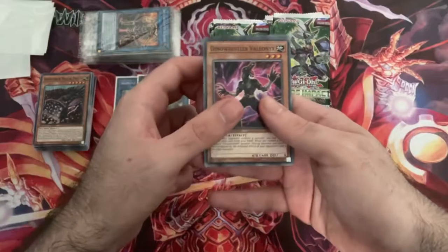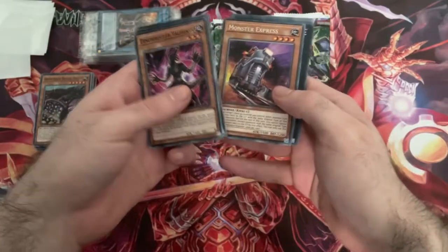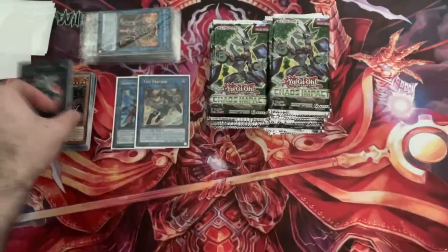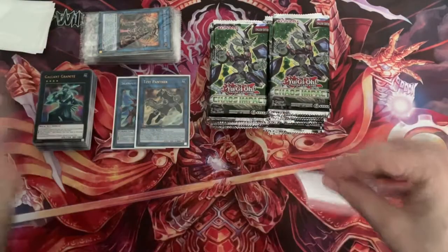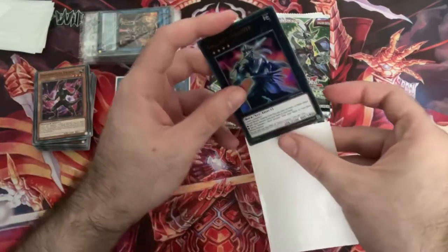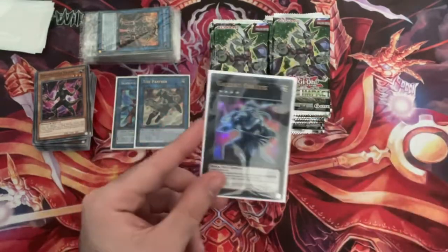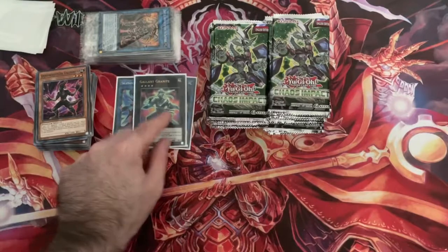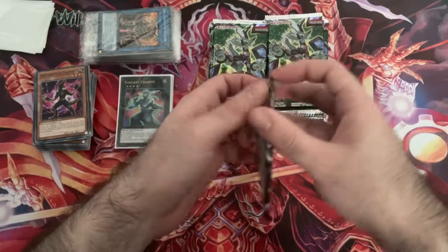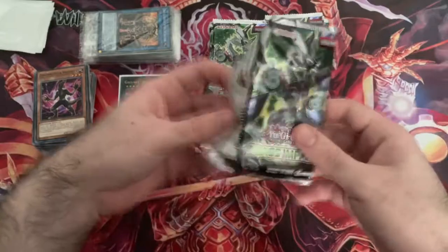We're seeing a lot of these commons already - Lorell, Monster Express again. And - ooh - Gallant Granite! That's seen meta play back when Rocks were meta, when Adamancipators had Block Dragon. I think it's seen some play outside of that as well. That's also a nice Ultra - albeit these aren't worth much, they are really decent Ultras. The Ultras in this set are decent, I think. No chase cards obviously other than IP Mascarena and Cypher, because they're more generic.